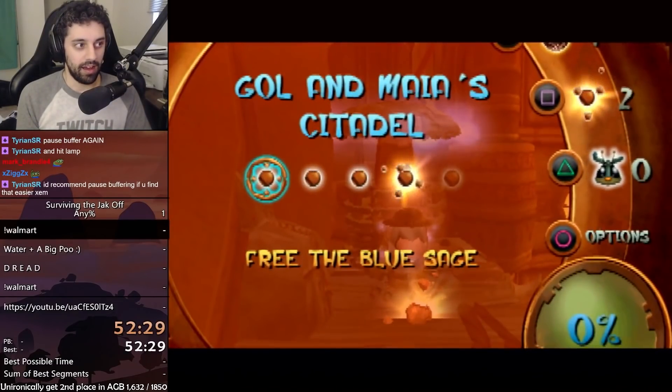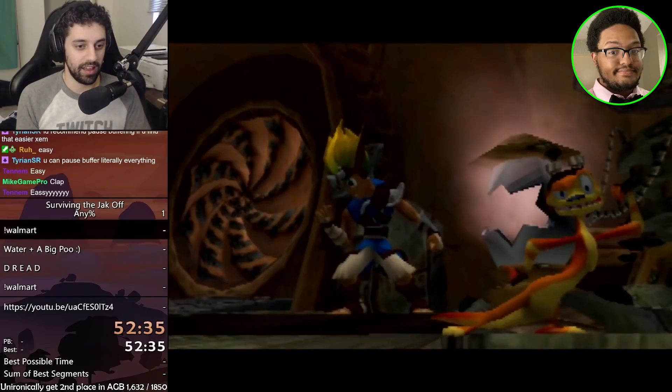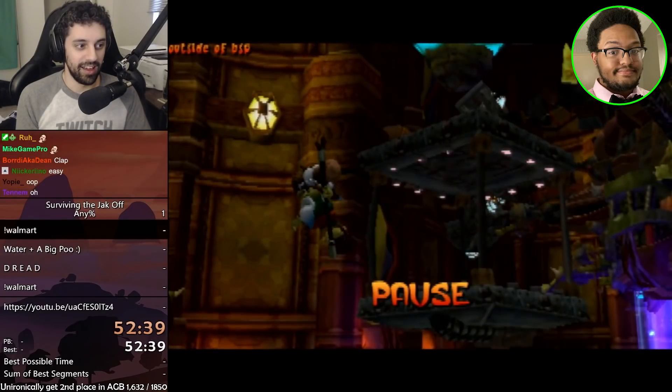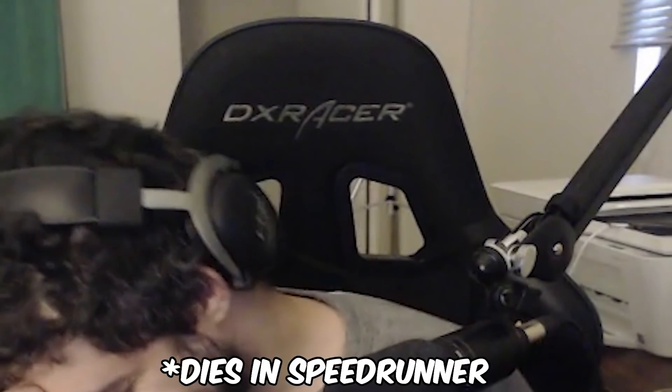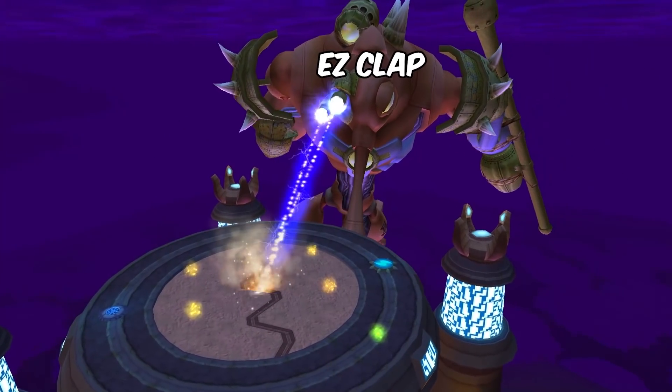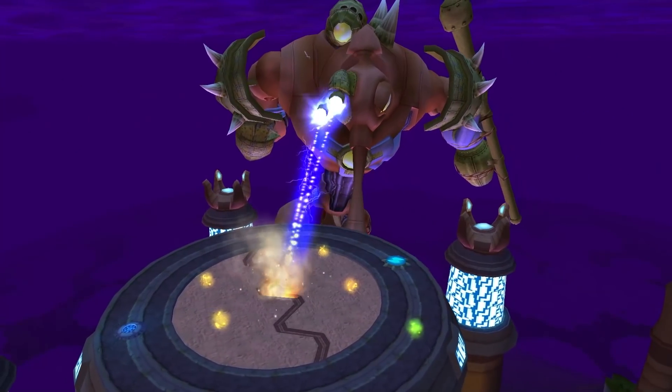Unpausing there just negates everything you just did. Now there's a two minute cutscene attached to that power cell. This takes us to the final boss, which I didn't practice because it's easy.